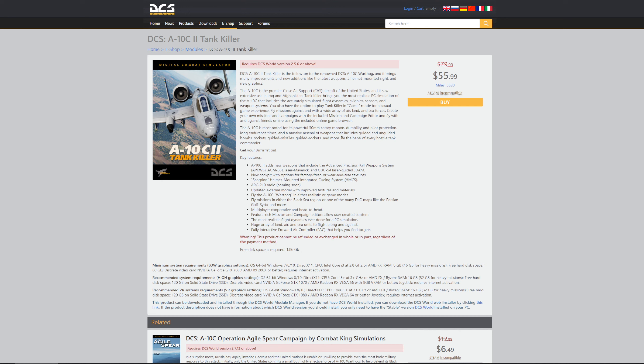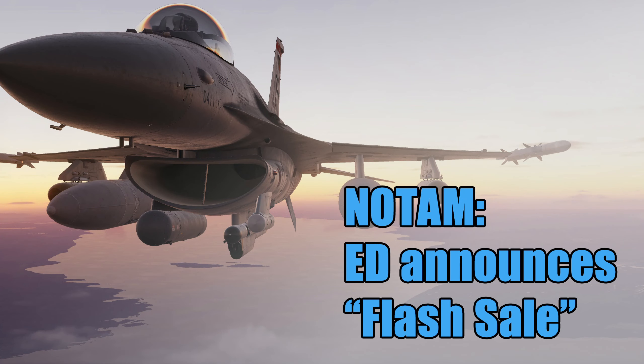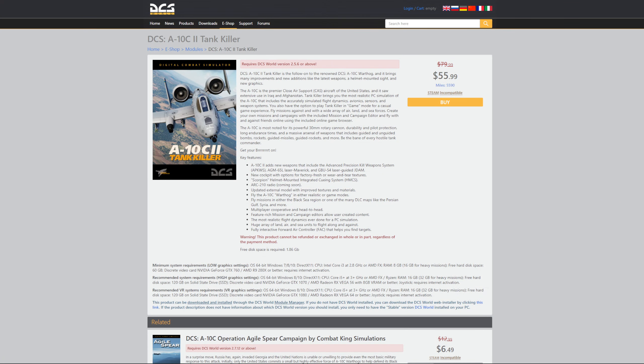No surprise at all — talking with Eagle Dynamics post-2020, there is almost always a sale on. We've got a flash sale announced here. Many modules are 50% off, but some of the newer ones are either not included or have a smaller discount. Running through the newer ones at 30% discount: the A-10 Tank Killer, the F-16 Viper, the F-18 Hornet, the JF-17 Thunder, the Mosquito twin-engine World War II aircraft, the Mi-24 Hind helicopter, the Super Carrier, and the DCS Channel map.